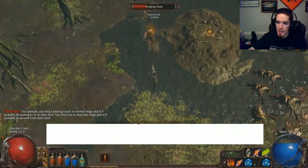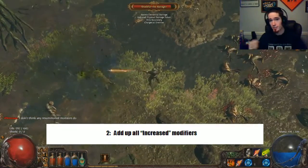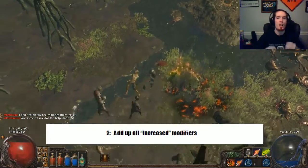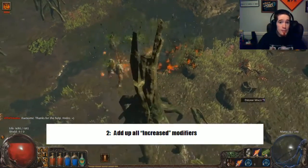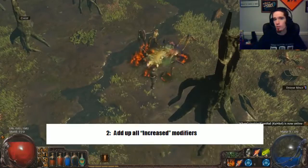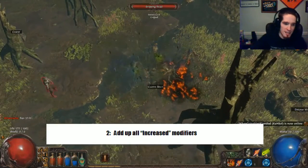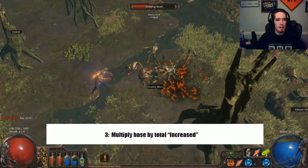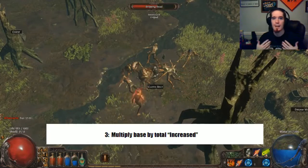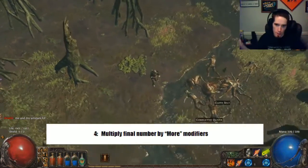Once you have your base number, the next step is to add up all of the various increased multipliers. You'll notice that bonuses from the passive tree, gear, and even some gems will say 'percentile increased damage' or 'percentile more damage.' These are two different categories and you need to treat them separately. You're going to look for just the modifiers labeled 'increased' and add them all together. So if you have 10% increased and 8% increased from another source, you have a total of 18% increased. Then you multiply your base number by that total. After that, and only after, do you take more modifiers into account.